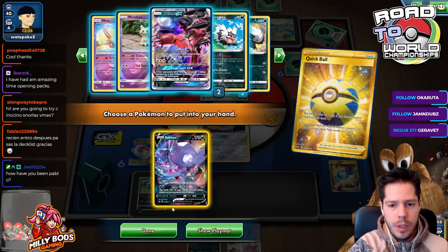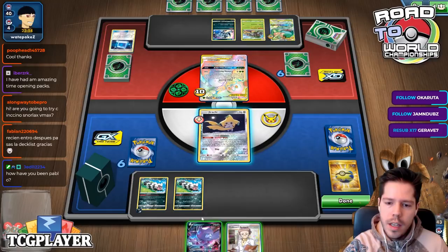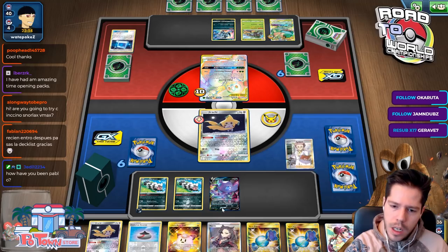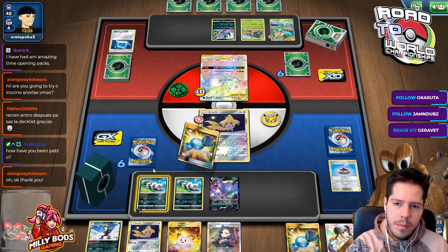I feel like I should start benching the Sableye V. I won't get too much from another damage counter right now, though I'll place it here just in case. The Absol might make it very difficult for me to attack this turn. Once again, the energy is the card I'm missing. Maybe nine is just not enough.